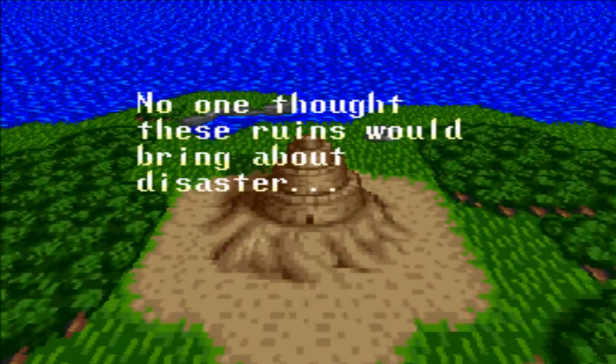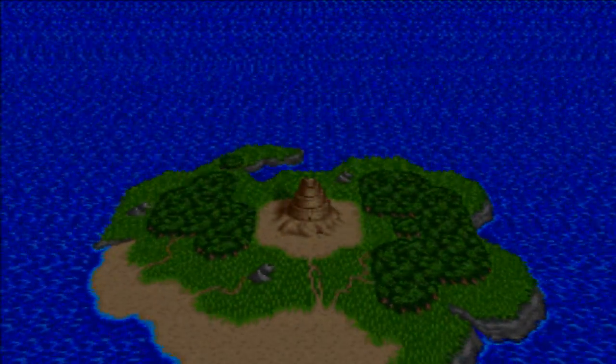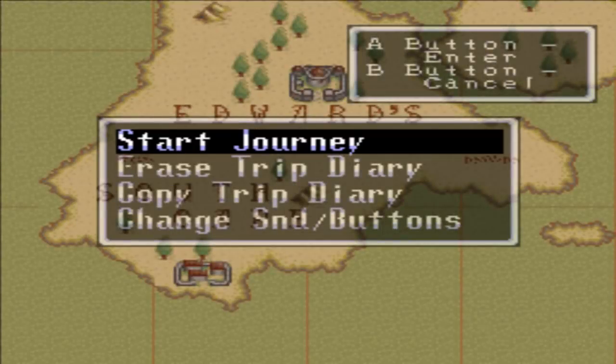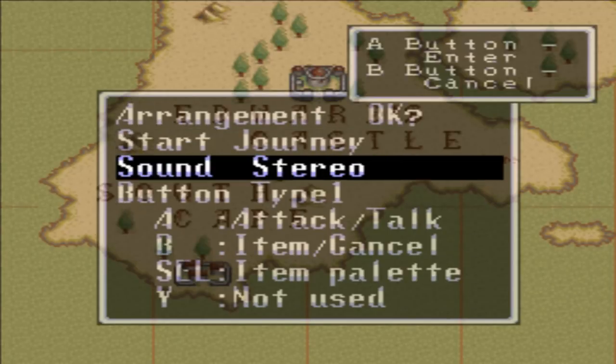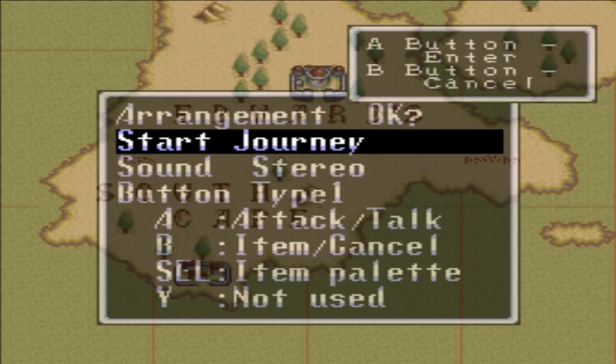You don't get to name your character in this — your main character is called Will. The first part I'm doing is basically going to be story-based. The first dungeon I don't really have much problems with; I know I've complained about the dungeon layouts, but the first few aren't too bad. I've already erased my other files. You have three save files you can choose from, and you can change your audio to stereo.